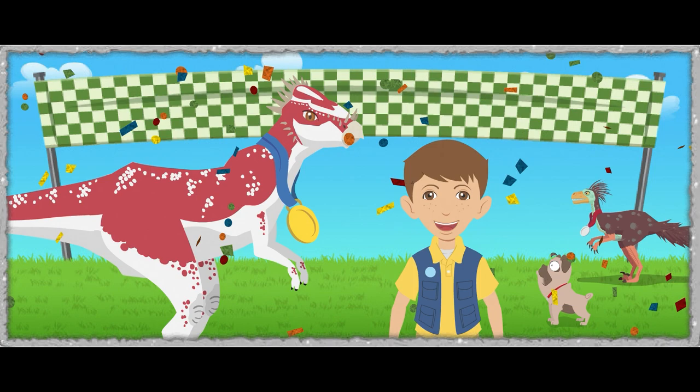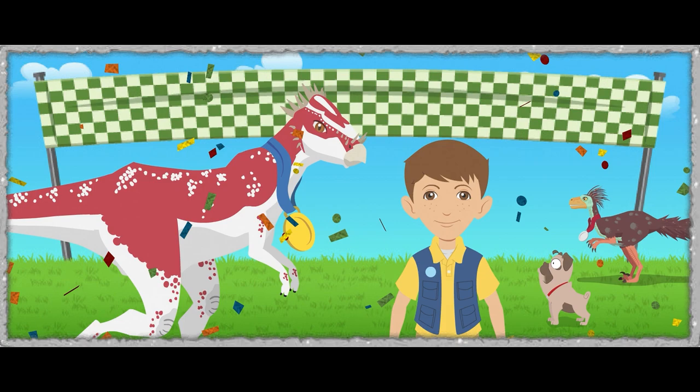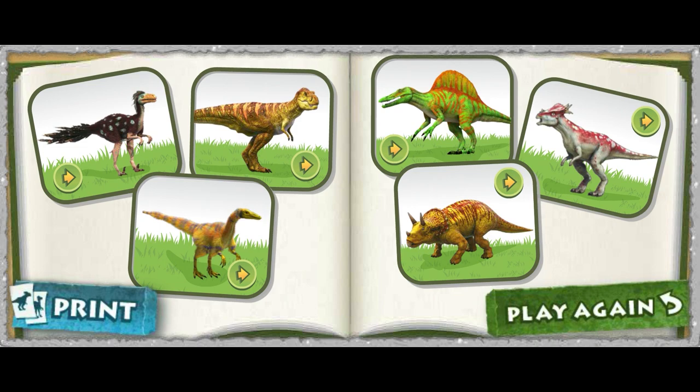The Dromaeosaurus was known as the Running Lizard, and the Stygmoloch could run and use its armor to smash through things. But both are some of the fastest dinosaurs that existed. Let's go check out the field guide to see the badges you earned. Click on the dinosaurs to hear facts about each one. If you want to race again, click the play again button. Click print to print your badges and create a dino diorama.